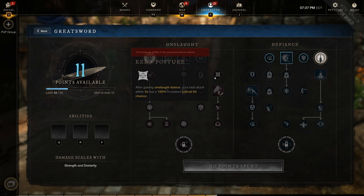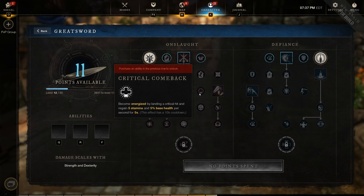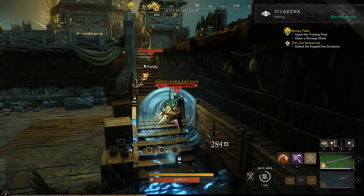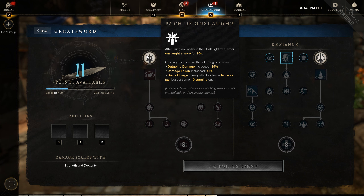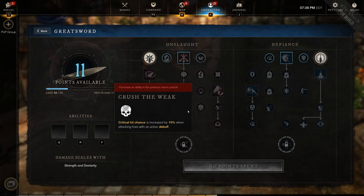Relentless rush and swift onslaught are pretty much your only sources of mobility, and I think that's what balances the weapon out. Keen posture — after gaining onslaught stance, which you can do at will, you get a guaranteed crit, which increases your damage overall so much. Critical comeback is really nice — the health regen is about 90 to 100 health per second, and you get five stamina per second whether you're blocking or charging a heavy attack in path of onslaught.